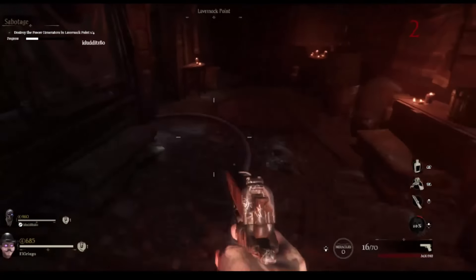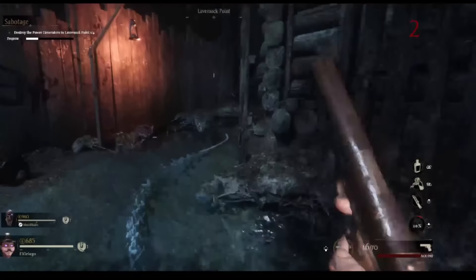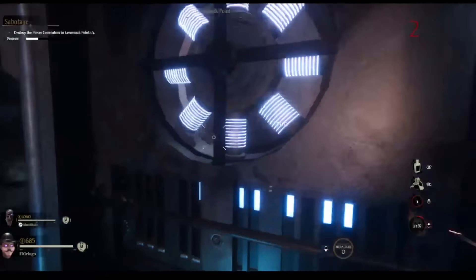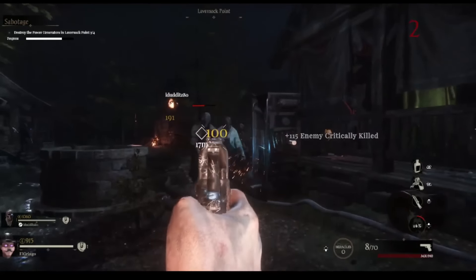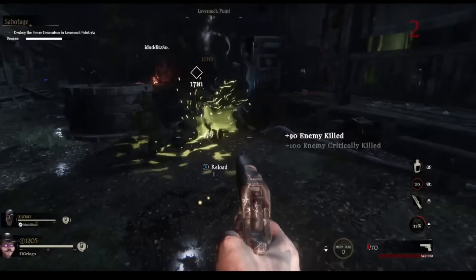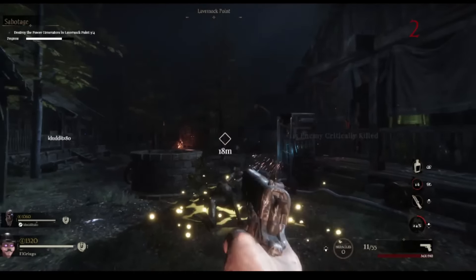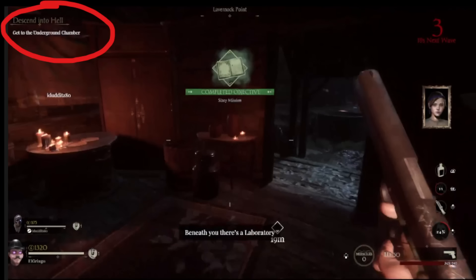The first objective is to destroy four of these generators. They're marked on the map and you can knife them or shoot them — it's the very first thing you need to do. My friend Darius is playing with me and took care of two of them. If you can't find them, just look for the power lines on the floor and follow them. Once you hit all four, it's going to unlock some other areas that had electricity on it.